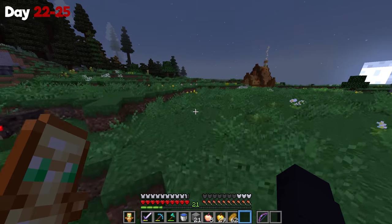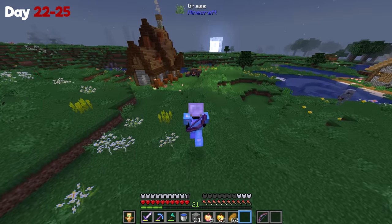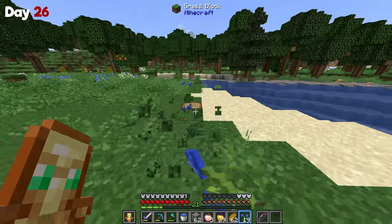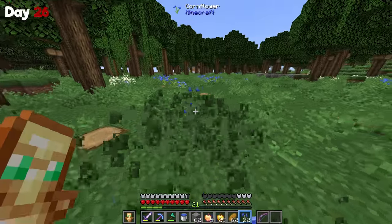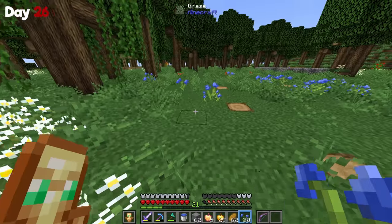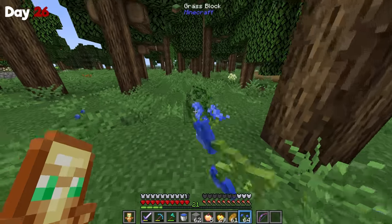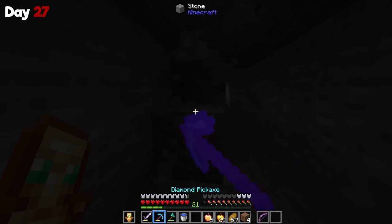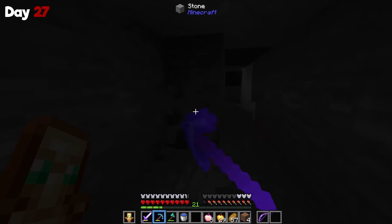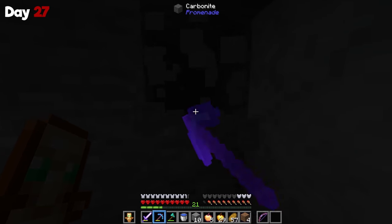After receiving a total of two god apples from a single structure, I was out of there. To keep it short, the next two days weren't the best — kind of boring — but I did end up getting the blue dye I needed. I took down an entire blue flower forest basically, which saves me from having to go mine lapis for another 20 days. Then the next day I went ahead and gathered as much stone as I possibly could with my silk touch pickaxe, because that was going to be the foundation for this build. Now it's time to start building this thing.